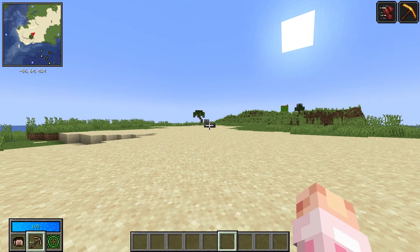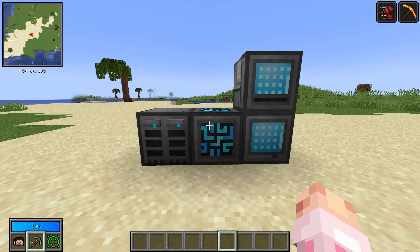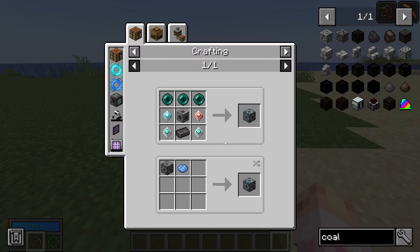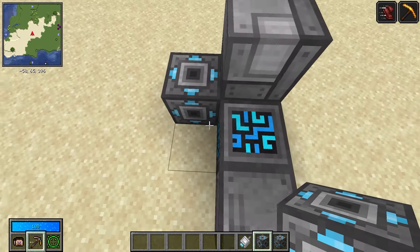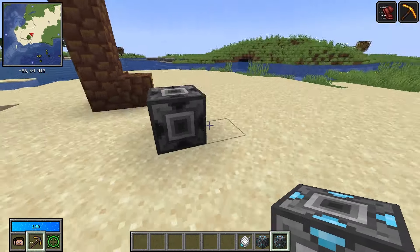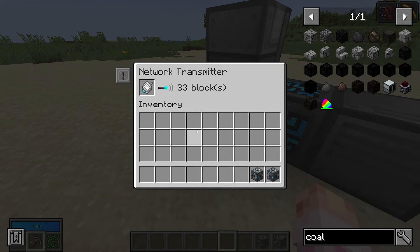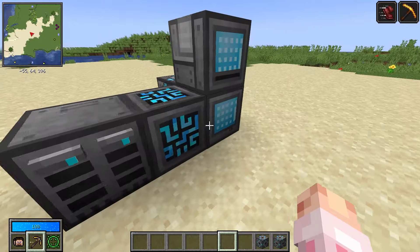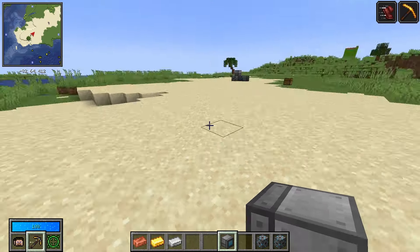What if your base is far away and it'd be annoying to run all the cables? You can go wireless. To go wireless you need a network receiver, a network transmitter, and a network card. Place the transmitter connected to your main network, and put the receiver wherever you want. Right-click the receiver with your network card, head back to the transmitter and shift-click it in, and your receiver lights up blue — your network has just been extended.